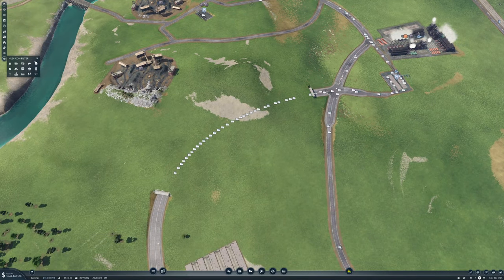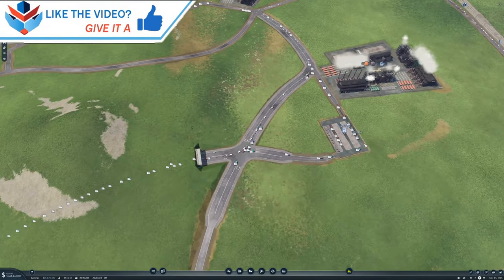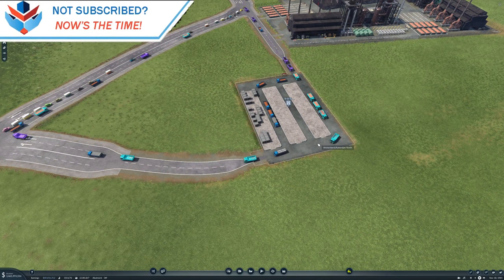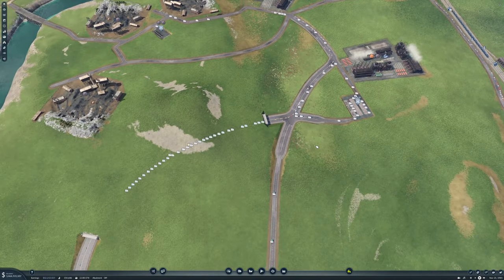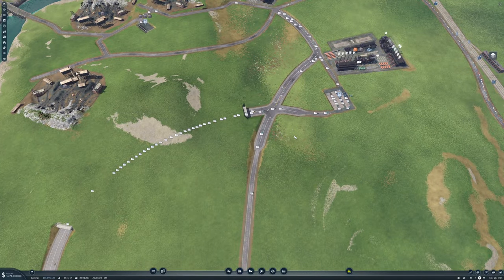Let's turn the lag thing off. Okay, so that's that. Hopefully the steel will start flowing a bit better now — it does look like it. So that's good.